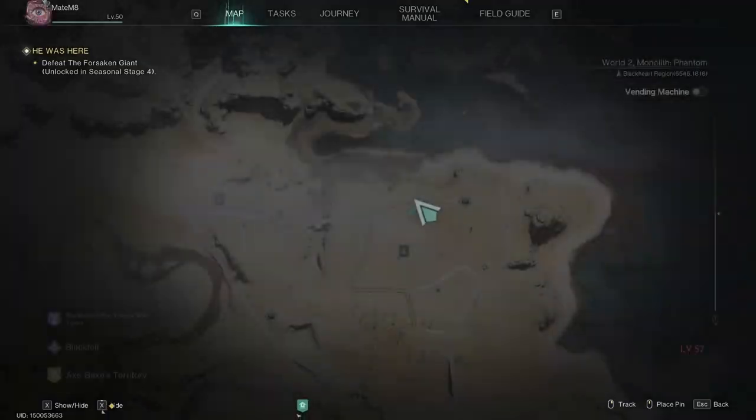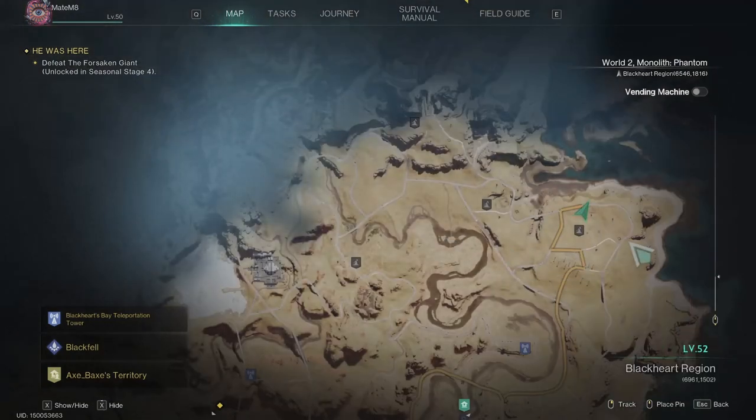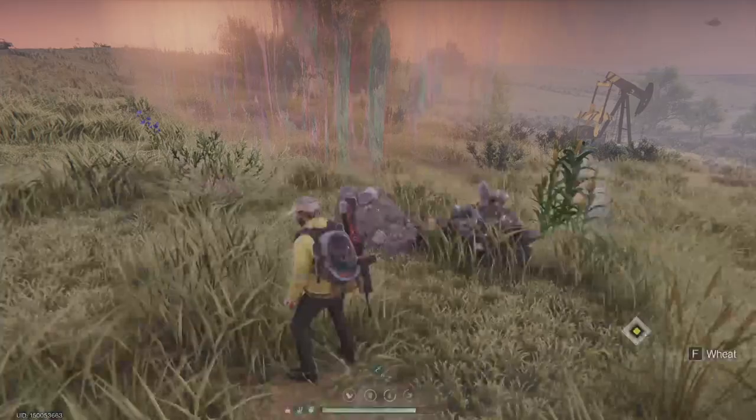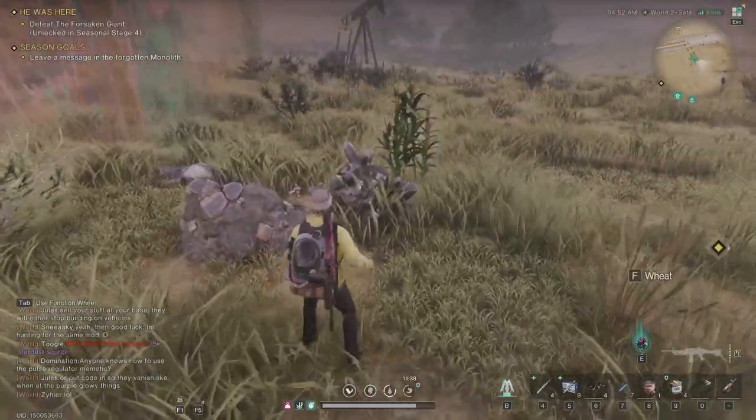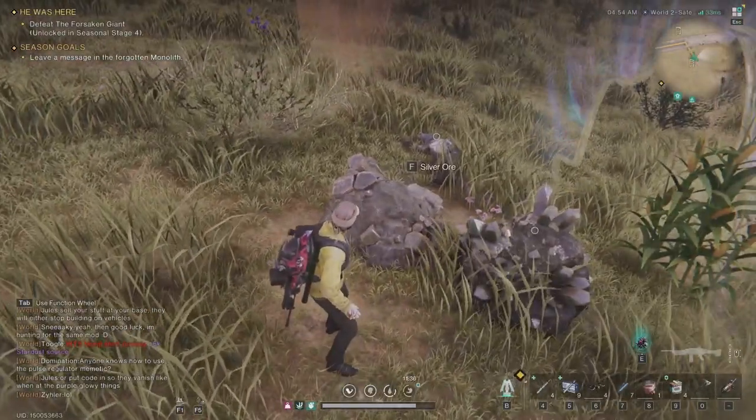So as you can see, I'm here at the map all the way at the Blackheart region. This is my spot that I found where there is wheat, corn, and tungsten — and sometimes silver is going to be spawned here too.